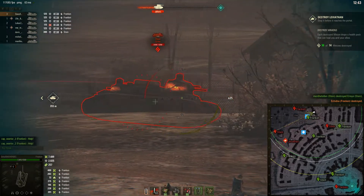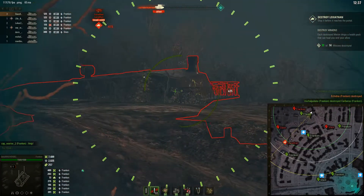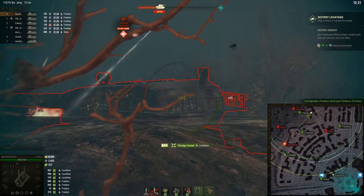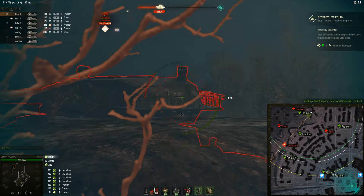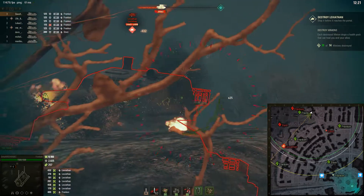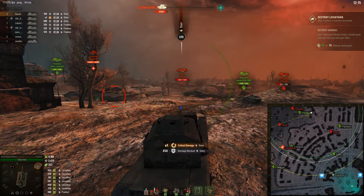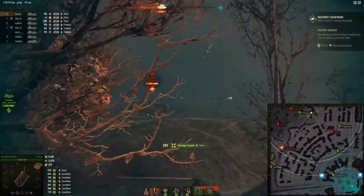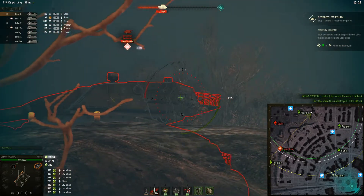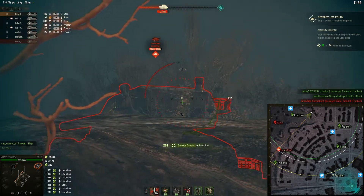Yeah, there are still some things they should work out. For example, with the secondary gun on the stock Corsair — basically there are issues. Farming damage. So far the Leviathan hasn't even shot at him — just standing there and farming.